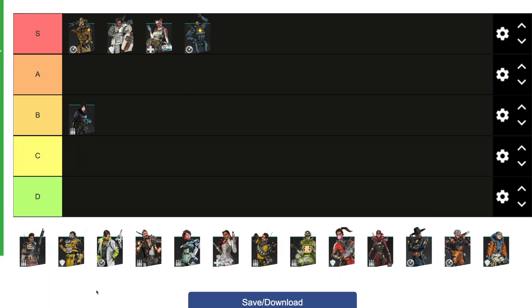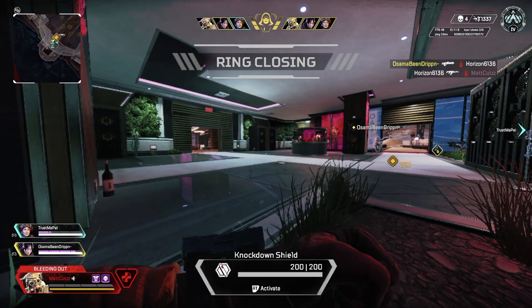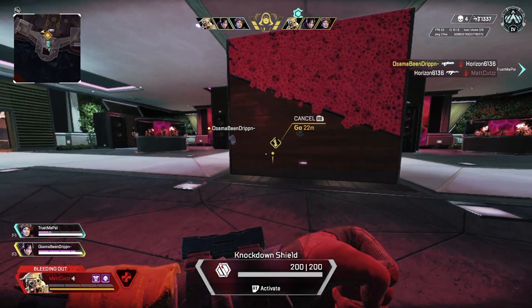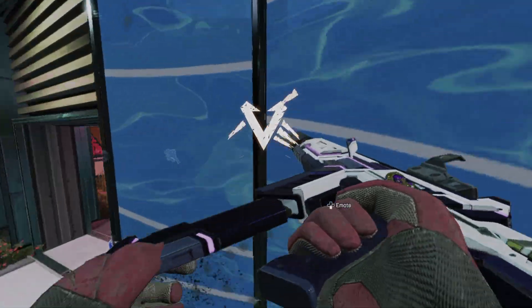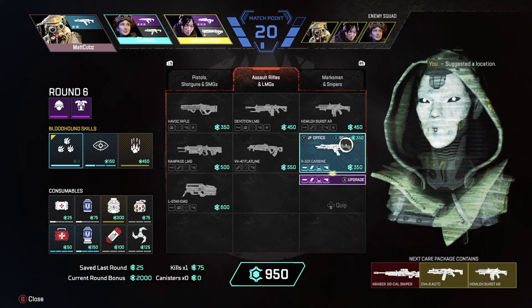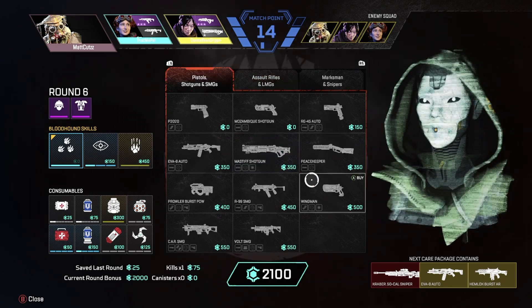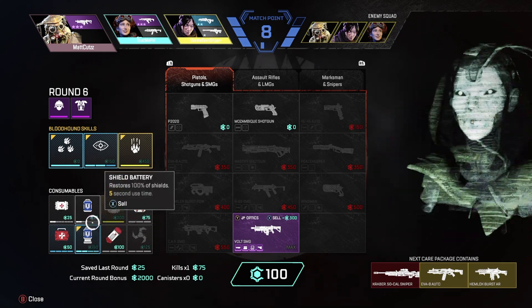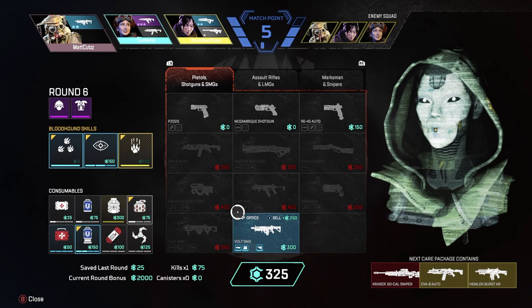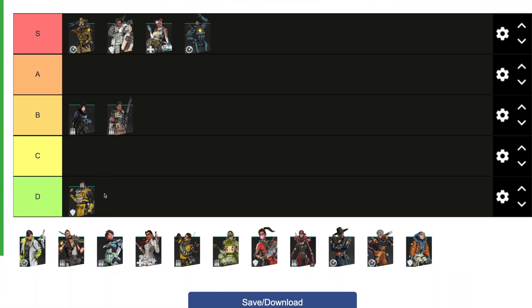Bangalore is very confusing to me. If you're playing as a team I have Bangalore as B tier; if you're playing solo as Bangalore I feel like she's C tier. The reason for C when solo is that her smokes can disrupt your teammates if you're not communicating — you could throw your teammates off just like you throw your enemies off. The best thing you can do with Bangalore is communicate with the team and tell them to grab Digital Threats. Overall, I'm going to put Bangalore in B tier.